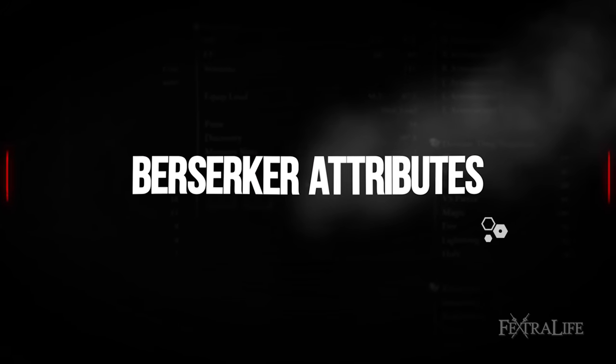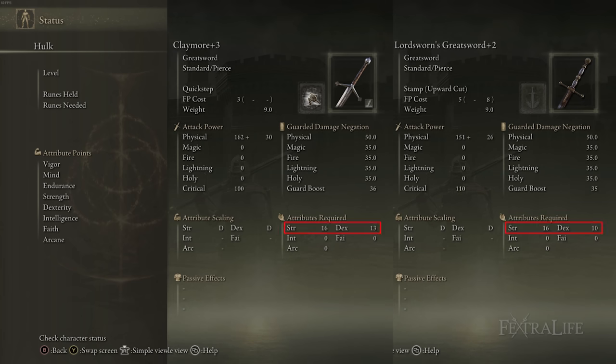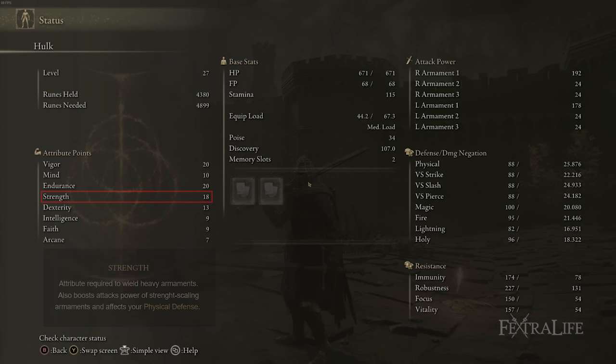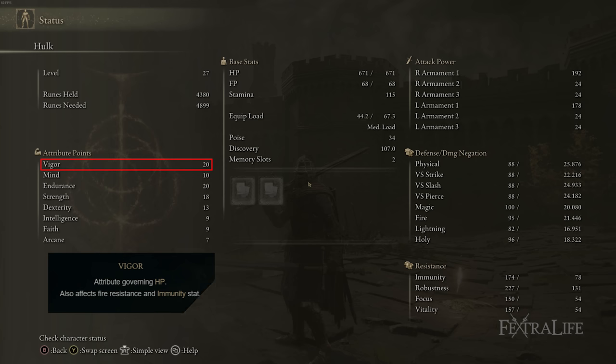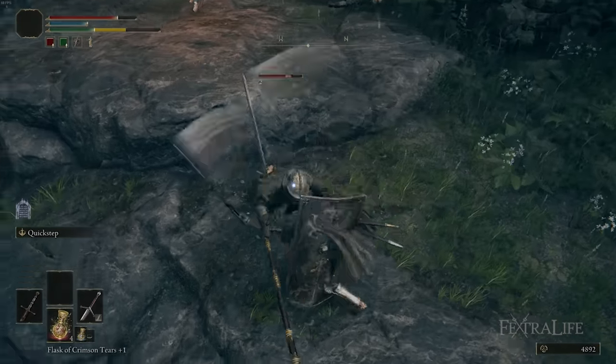Regarding attributes, you want just enough strength and dexterity to meet the requirements for the Claymore. You already have the dexterity requirement for both that and the Lordsworn's Greatsword by default, so all you really need is to get to 16 strength quickly to use both weapons at the same time. After that, pump vigor up to 15 quickly and then start cranking endurance. Endurance gives you more stamina — important since you're jumping and rolling with two huge weapons — and it also increases your equip weight so you can use heavier armor.